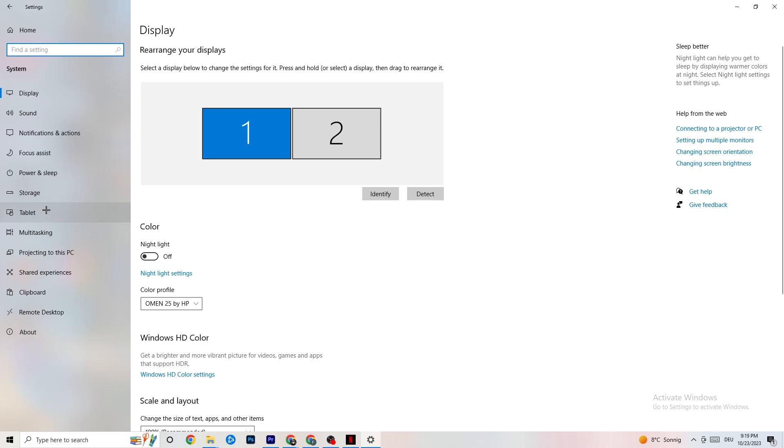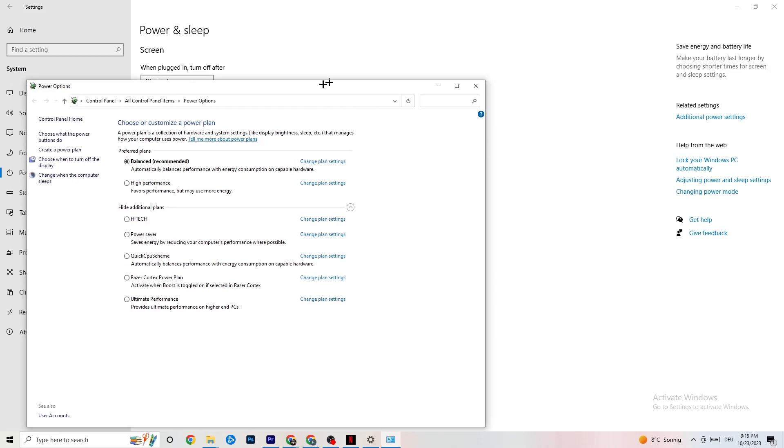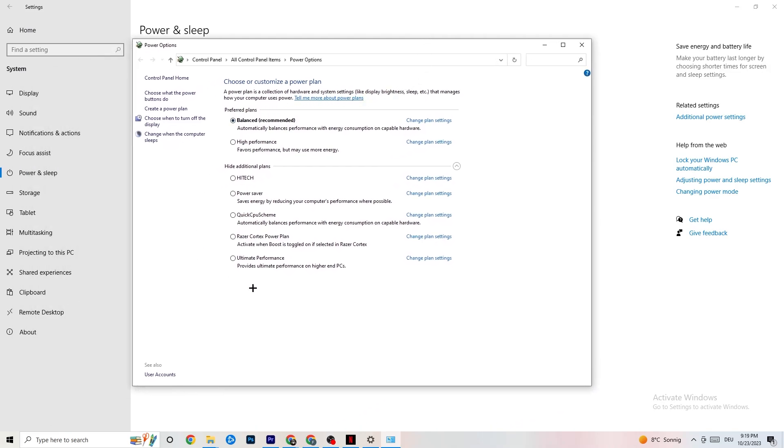Go back, then click on Power and Sleep — it's the fifth option. On the right side click Additional Power Settings. You can choose between plans like High Performance, Power Saver, Balanced, and others. I can't tell you which is best — you need to check for yourself. Try High Performance or Balanced and see which works better with your PC.